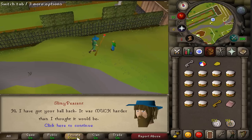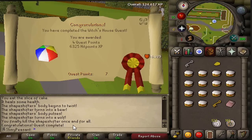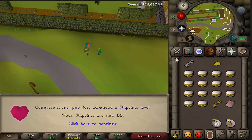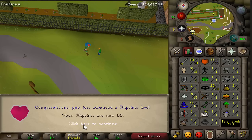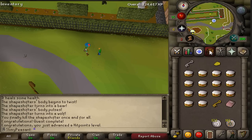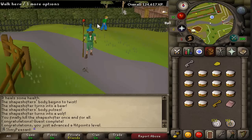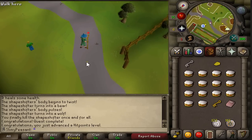Here we go for the completion of the quest — look at that: 6.3k Hitpoints XP, 4 quest points, and that puts me to level 35 HP. Nice one! Fight free combat — not bad. I'm going to do probably the Grand Tree now, or Tree Gnome Village — one of those quests — to get access to the spirit trees.